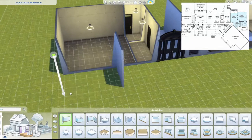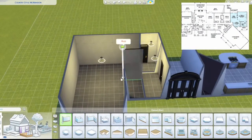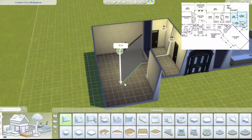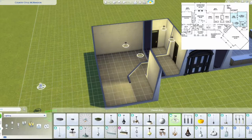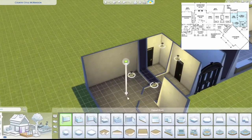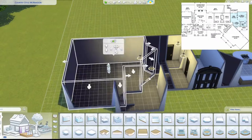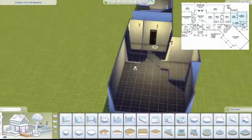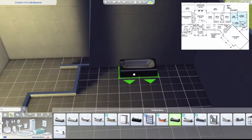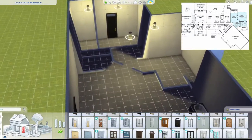Beside the powder room there's like a kind of closet space, and beside that there's sort of a bathroom and a walk-in closet. In Sims you don't actually really need that much closet space, but I put it in anyway. There's also a weird small room that's probably storage, and the one beside is kind of more like a broom closet.